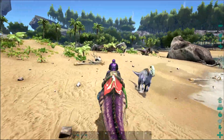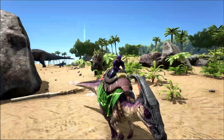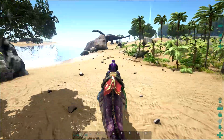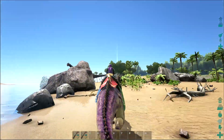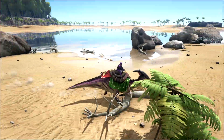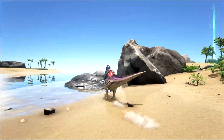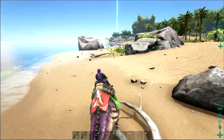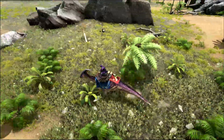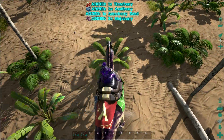For the traveler role, you want to level stamina, movement speed, and health. I'll be mentioning health a lot because the parasaur is not very healthy on its own and can be killed extremely easily. Stamina is so you can run longer distances, and movement speed lets you travel much faster. Keep in mind this build cannot carry as many items as the transport, but it will move faster.